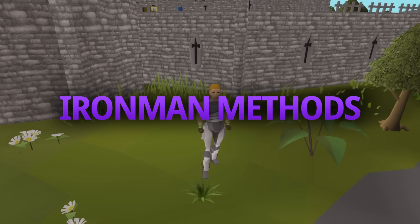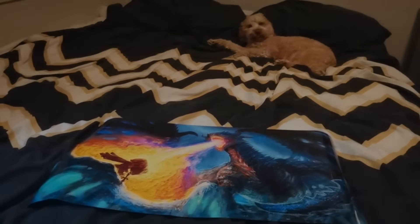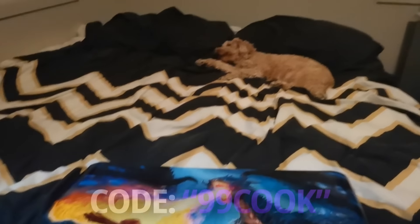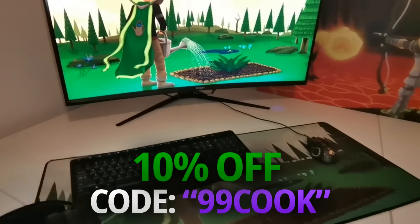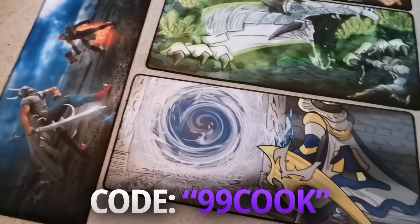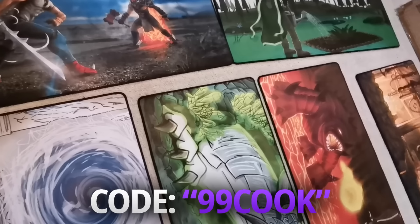Before getting into the Ironman training methods, there's a quick mention of a merch store. You can use the coupon code 99cook to get 10% off any item. There are huge gaming mouse pads and 24-inch posters in 4 different designs available. Use the coupon 99cook on merch.theoatrix.net, linked in the description.